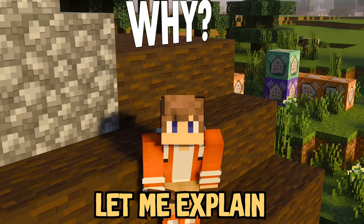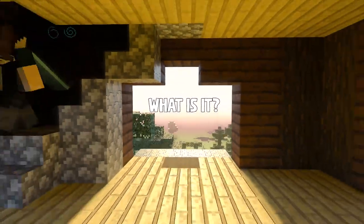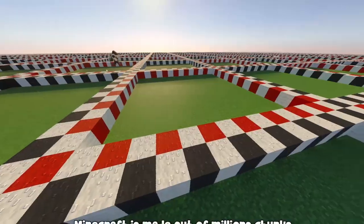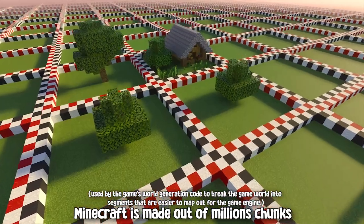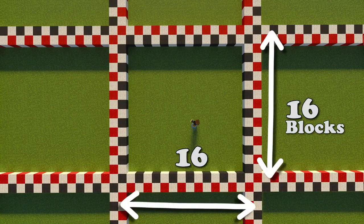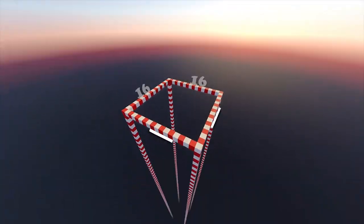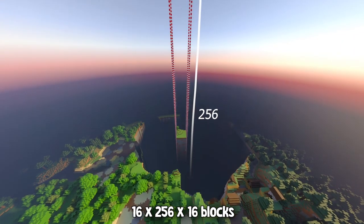To understand why, you need to know about chunks first. Chunks are the method used by the world generator to divide maps into manageable pieces. In Minecraft, every one chunk is 16 by 16 blocks wide and extends from bedrock to sky — in other words, it's a 16 by 256 by 16 block chunk of the world.